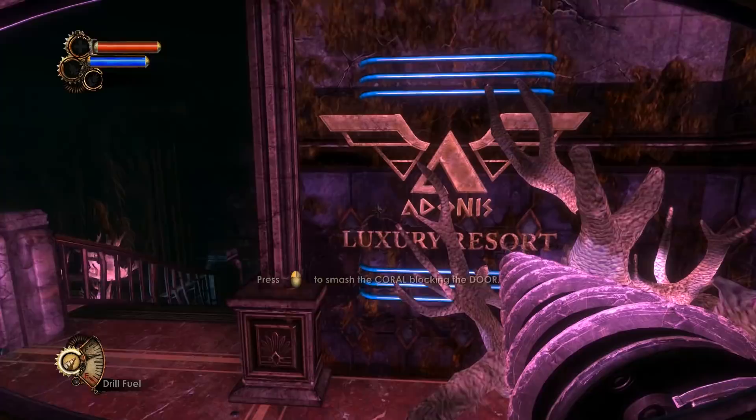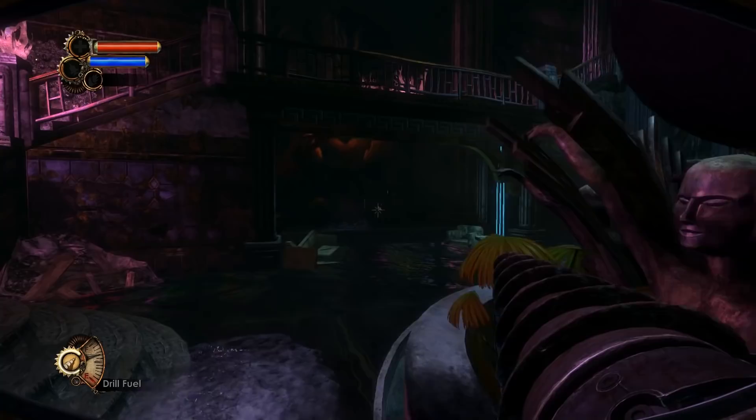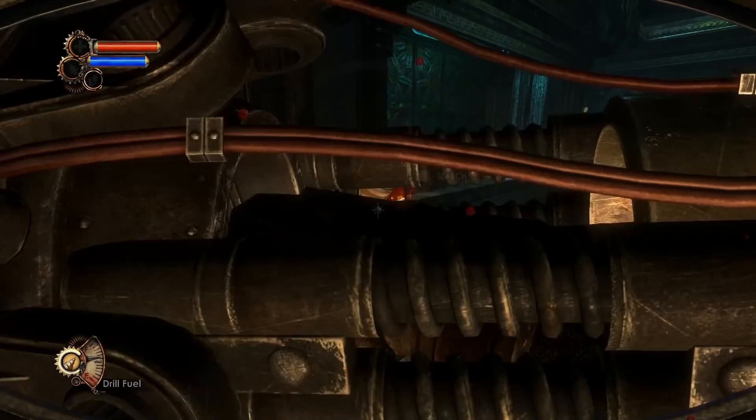The presence of water also highlights something else — the way our character, Subject Alpha, moves. He's big, slow and heavy, causing massive crashes and splashes as he stomps through each level. This, combined with the weighty sounds of his primary melee attack — the drill — tells us that in comparison to Jack and his weedy swipes from the first game, we're playing as a creature of incredible power, and true to form Bioshock 2 is a much more aggressively focused game.